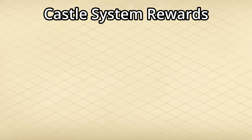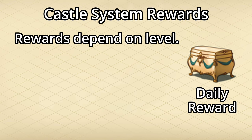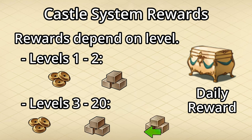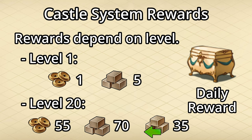The second reward is the daily reward box. This will change depending on the level of your castle, and for levels 1 to 2 only gives forge points and goods, and from level 3 and beyond, you'll also get some previous age goods. These values range from 1 forge point and 5 goods at level 1, all the way up to 55 forge points, 70 goods, and 35 previous era goods at level 20, which is currently the highest level.